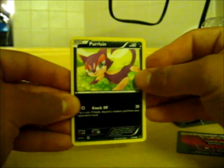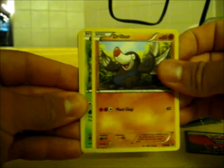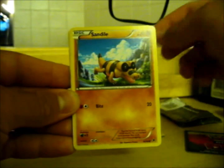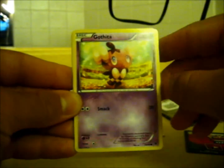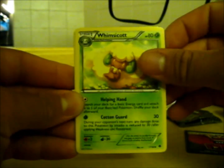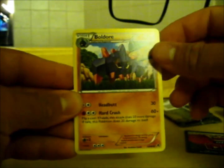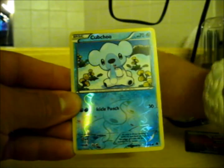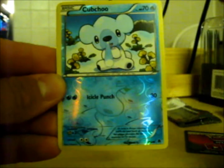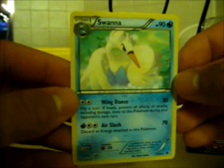So let's see what we got. We got Purloin, Drillber, Sewaddle, Sandile, Gothita, Whimsicott, Ferrothorn, Boldore. Reverse holo Cubchoo — that's so sweet. I haven't opened any Emerging Powers. I like that — it's really cool artwork on the reverse holo. And the rare is a non-holo Swanna.